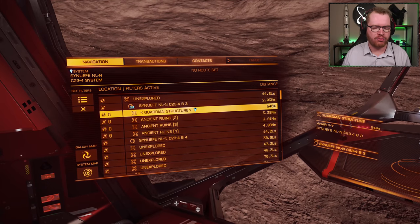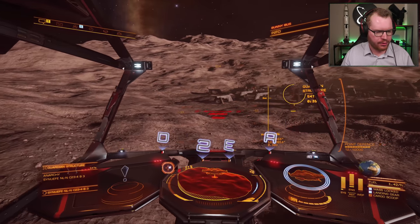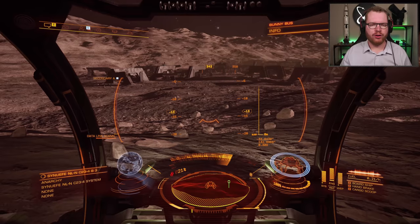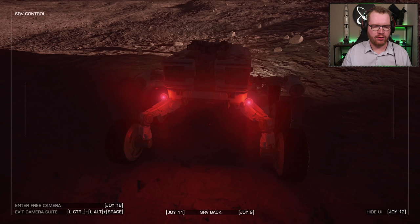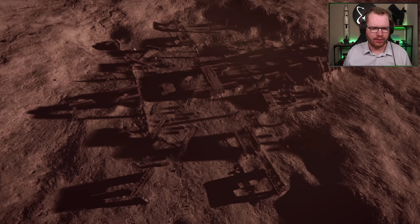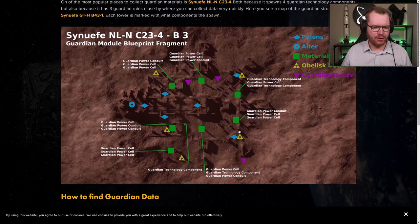We're going to start at the Guardian structure as our first stop. The area around it is a little rugged, so it can be difficult to find a good parking spot, but if you just hover just over the surface, you will find one eventually. Before driving into the main part of the base, head into the third-person camera and get yourself a good top-down view of the base to make yourself familiar with the layout.